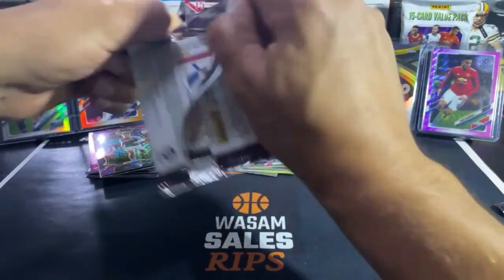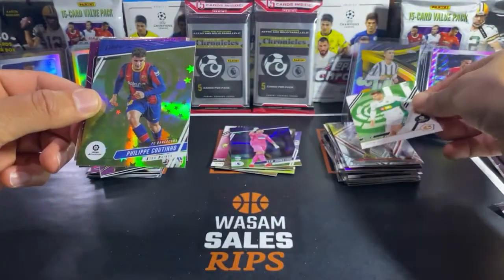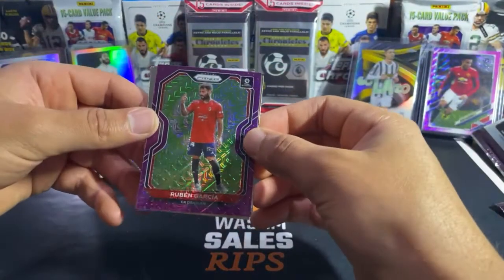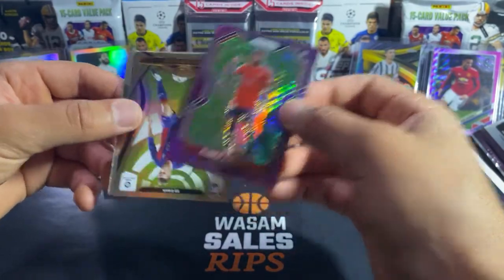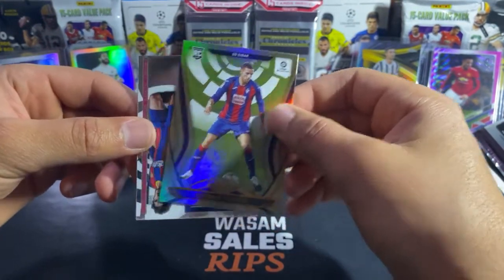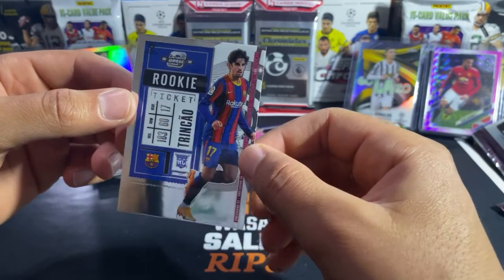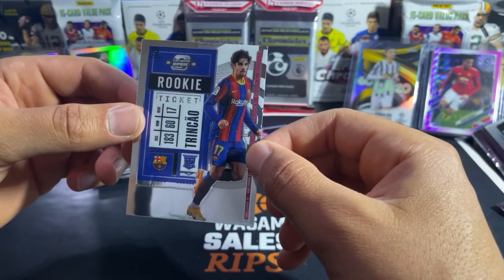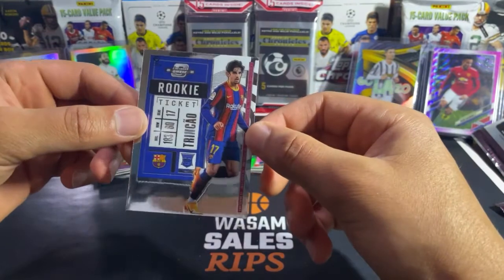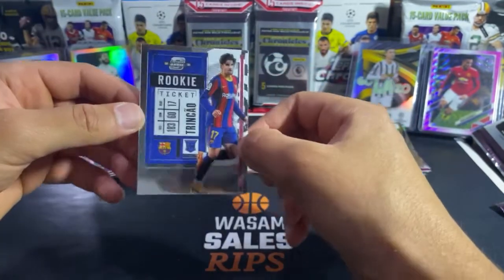La Liga — come on, give me an Ansu Fati, give me a Pedri! Josema, Felipe Contou — I think I know this guy. A sick looking Prism of Ruben Garcia. Esteban Burgos. And then a rookie — this is dope — Francisco Trincao! This is pretty sick. He's a great rookie for Barcelona, he was on the Topps Chrome checklist. That's a solid pull.